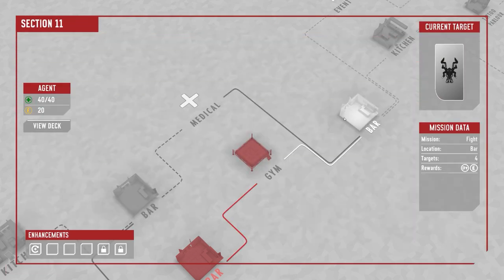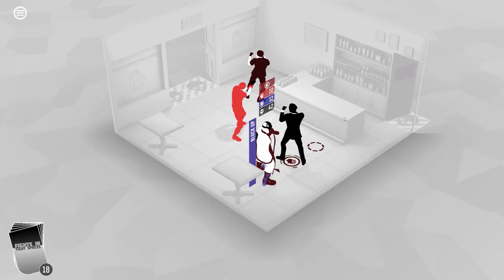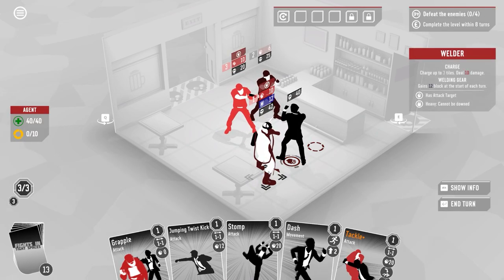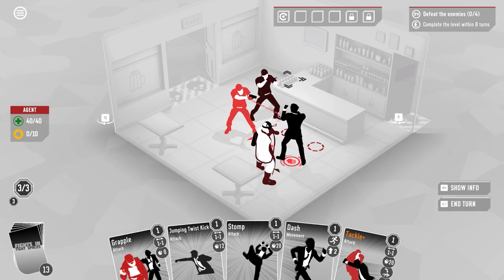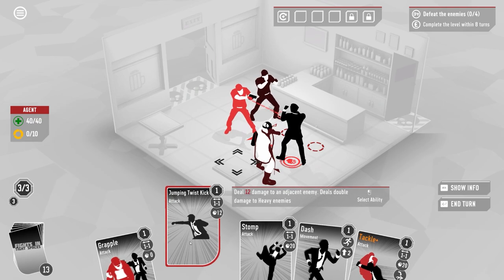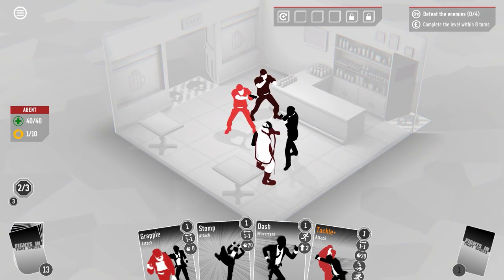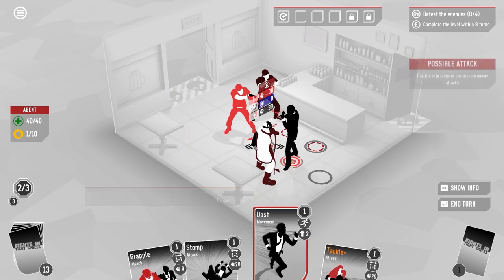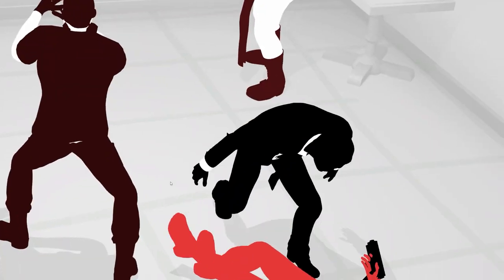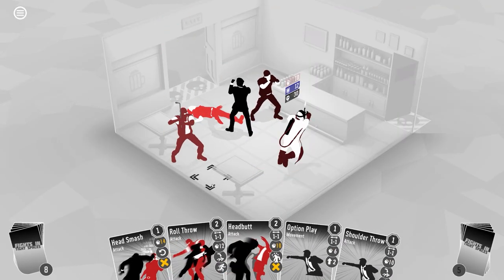Back to the bar — there's a welder, and heavy enemies that can't be downed are going to cause massive problems. But we do have jumping twist kick which causes double damage to heavy enemies. He has 12 defense but double damage still takes a chunk. Then I tackle — and basically he's taken out in one sequence. Wow, that's pretty good.